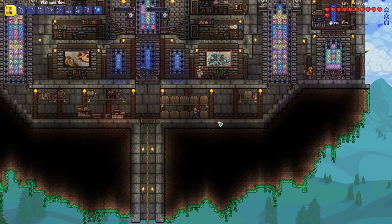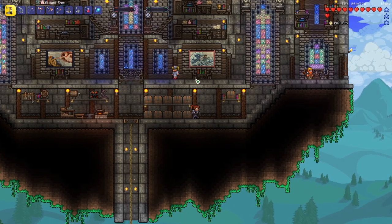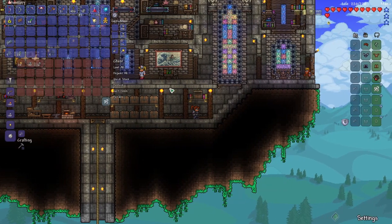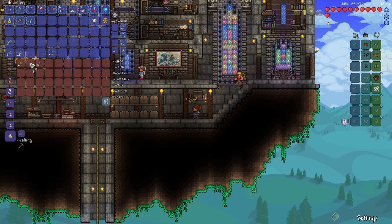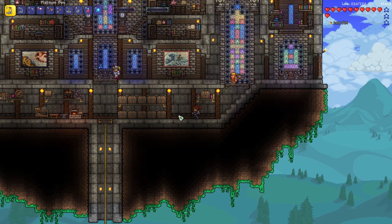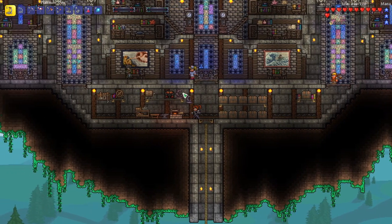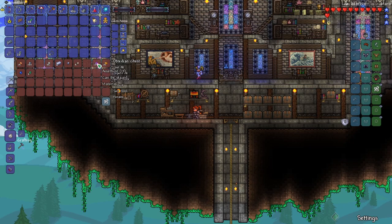I usually try to keep my inventory and treasure pretty minimal so I don't just collect everything — I like to try to sell a lot of stuff. Over here is kind of my piggy bank where I keep gold and everything, so I'll turn that silver into gold there. I'll probably put my bed over here, and by the crafting area I like to keep all of my ores.